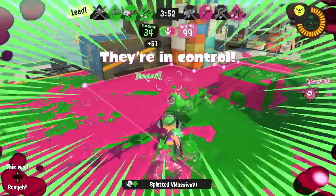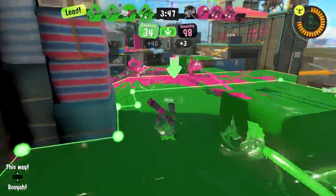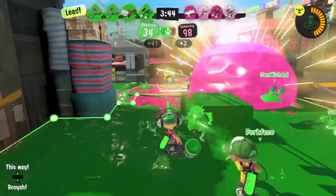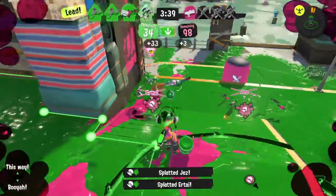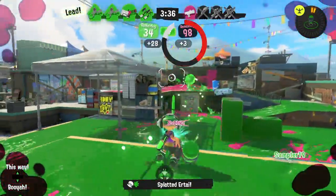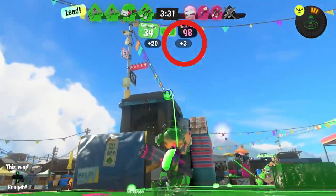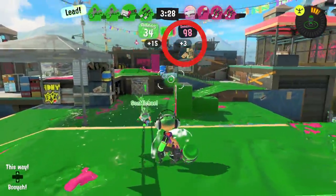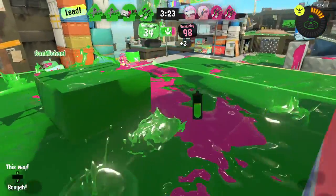Let's talk about tips for Anarchy Battles, formerly known as Ranked Battles. Starting with Splat Zones: once you successfully capture the enemy's zone, the enemy gets a penalty timer on top. So when they take back the zone, they have to go through that penalty before they can resume from where they left off. If the enemy is working through that penalty timer, you don't need to rush in — take your time, get your specials up, get your ink ready, and then rush in together as a team to take over that zone.